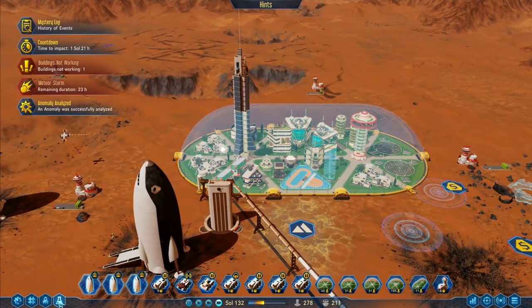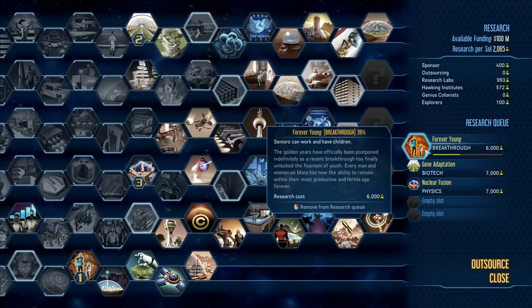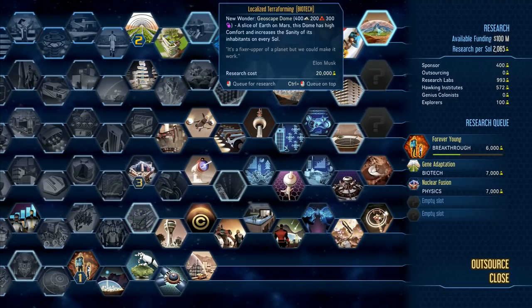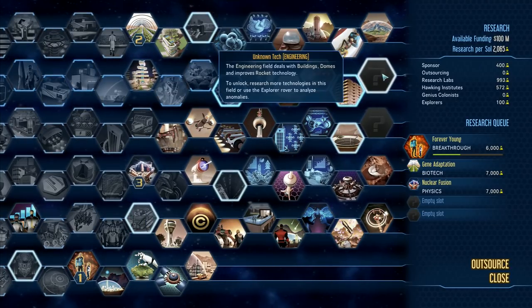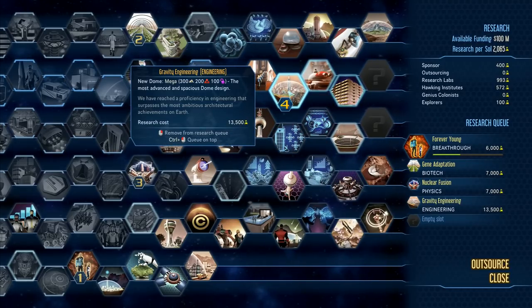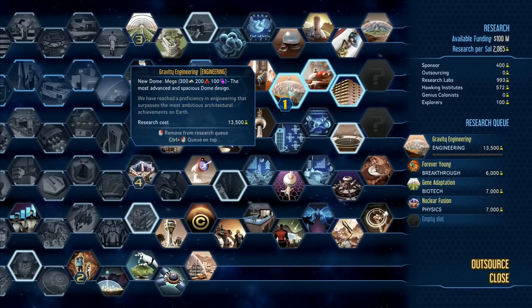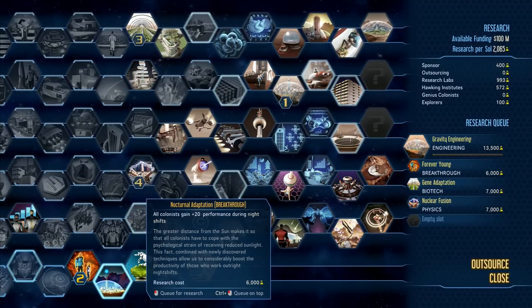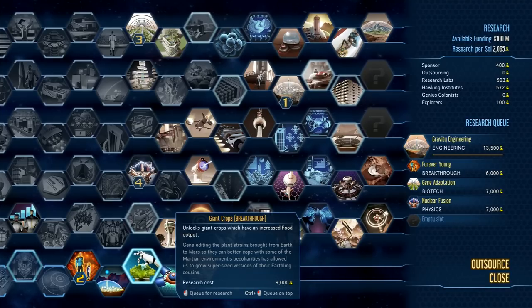The next thing I want is metals - I need to get the metals being extracted. Metals extractor - if I drop that one down there, that's too far from the dome. This one though is within range, so I can drop that one down there. Then the next bit of research is the Forever Young breakthrough - I don't really want that one. The one I want next is Gravity Engineering - I want that one at the top of the queue. It's going to take a while but we'll get that done, and then Giant Crops.